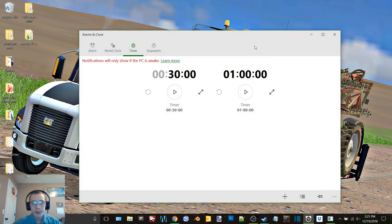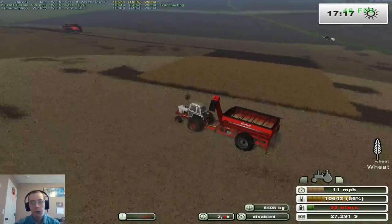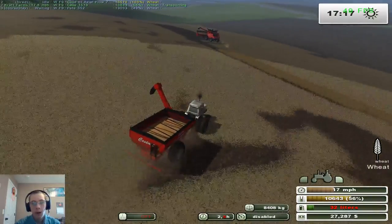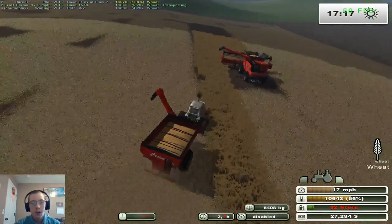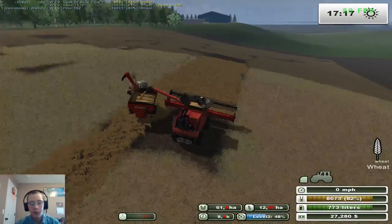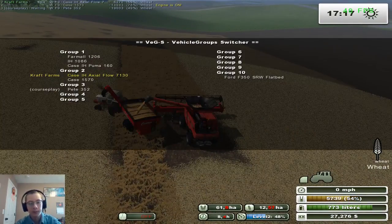Welcome back. We're pretty much done with the wheat harvest — just a small square left here and a little bit down over there. The combine is full so we need to unload it. We'll have to drive over the crop just a little bit. I had to refuel the combine a while ago; it was down to about 15 liters of fuel, so got that all filled up.